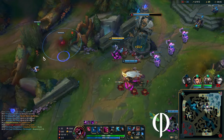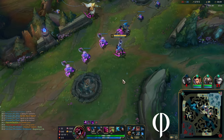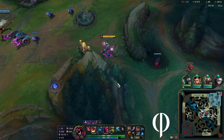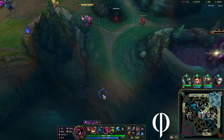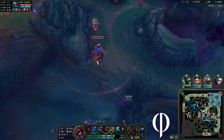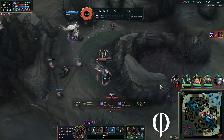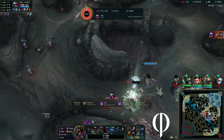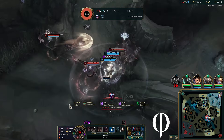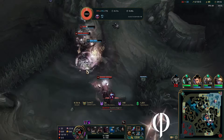Look at this wave management — I love Profane so much. They're like 'damn, just took all the CS.' Yeah, I need it, I'm a beast. Here we go again — there's definitely a ward there because there's no way he pops this on me without having seen me. And of course he gets away, team crumbles here, it's looking tough.